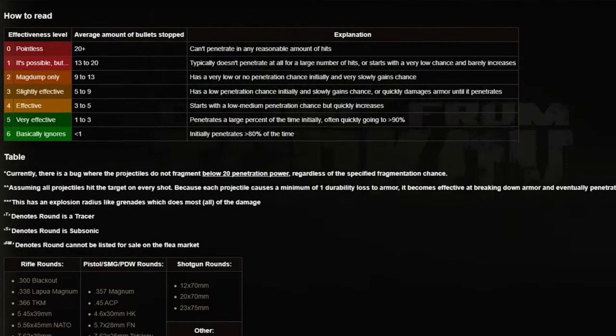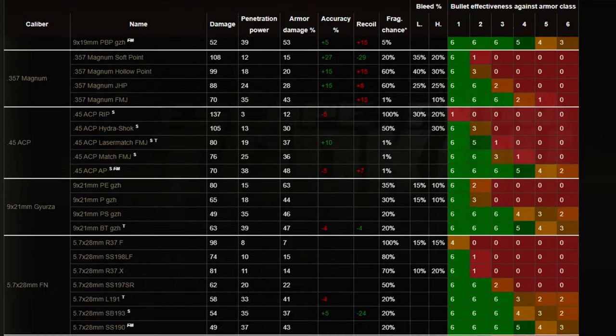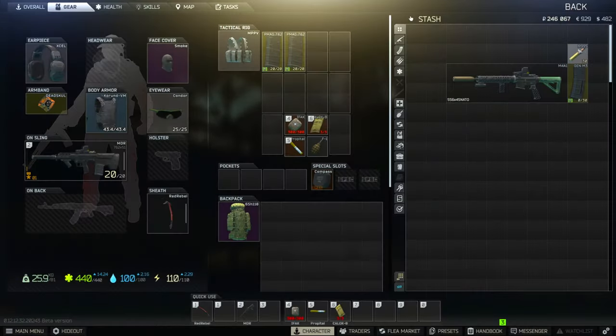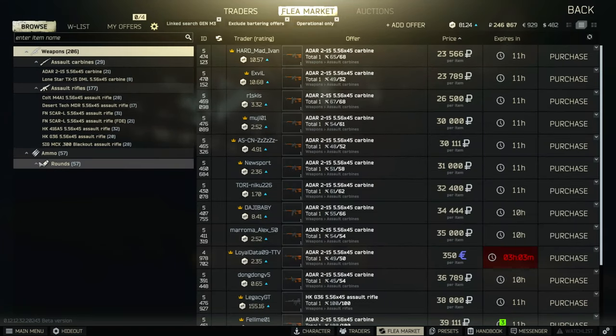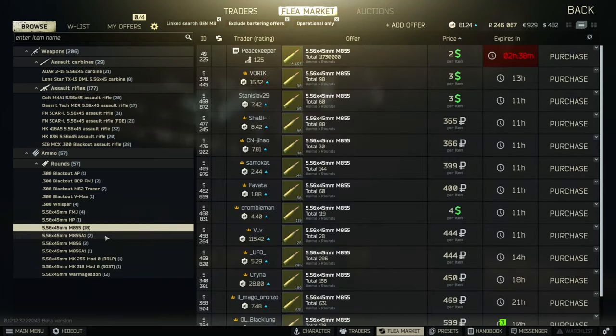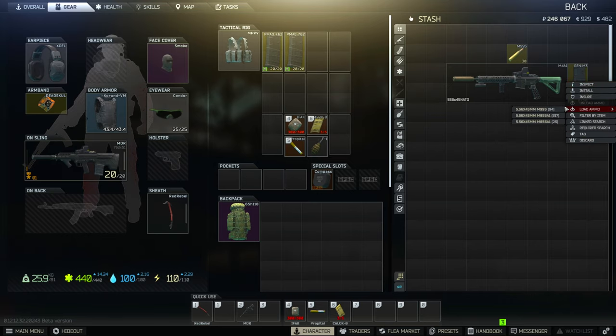There are way too many different types of rounds for each caliber in Escape from Tarkov to explain in this video — I have put a link to ballistics in the description. If you are just trying to figure out which ammunition goes into your gun, you can right click a weapon or a magazine and click link search. This will pull up everything applicable to that weapon or magazine, from ammunition to weapon mods. Some mods and ammunition are locked behind a certain trader level or quest. Once you have the ammunition, you can load it into a magazine by clicking on the ammo and dragging it onto the magazine, or by right clicking the magazine and choosing load ammo.